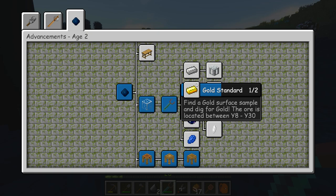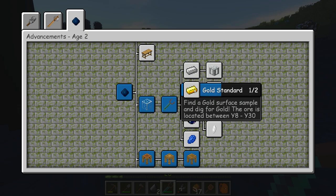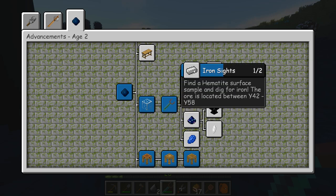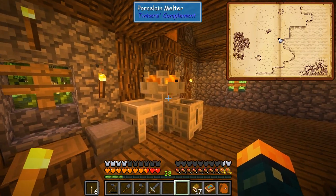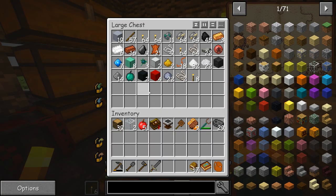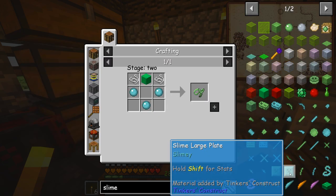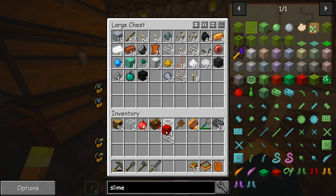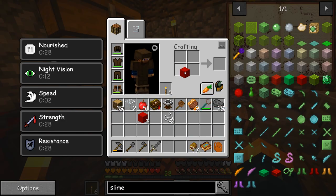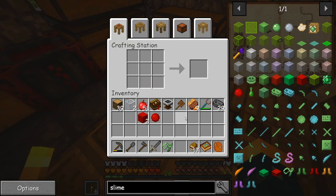I'm going to be able to find gold and iron somewhere between these Y locations. You can see that gold is really far down, so we're going to pretty much have to dig all the way straight down and hopefully branch off in a couple of directions in the search for that stuff. Iron is not so hard. I have yet to find any iron deposits so far. I did go ahead and get some more tin and copper, and I also noticed that we can actually make slime slings because we unlocked tinkers, and I didn't know this recipe was going to be that easy.